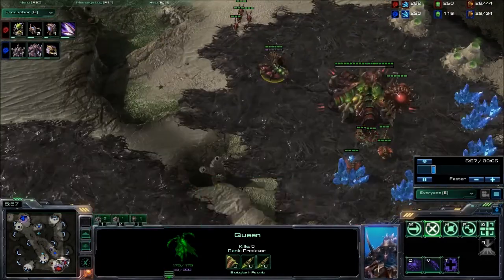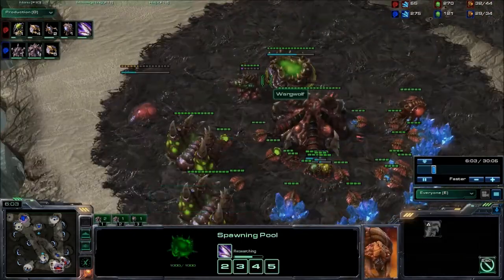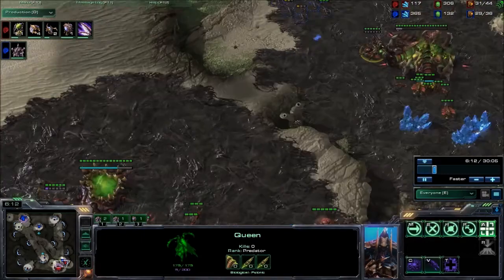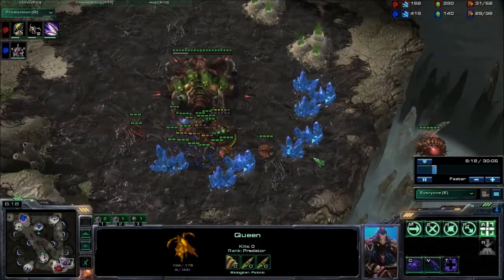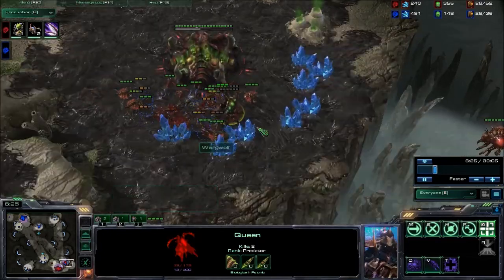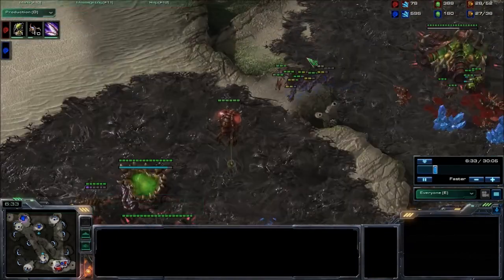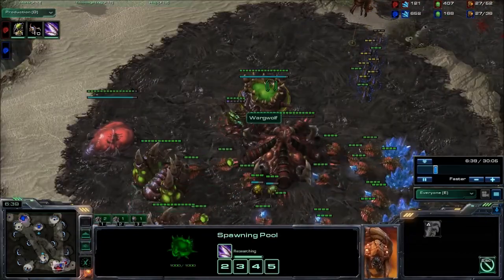I'd like to see some creep connecting these bases — creep helps a lot, especially for Queens when reinforcing. Ling speed is almost done. Our Blue player is moving out with a lot of Lings; the other Queen should probably come down to help defend. The Lings are probably going to get a surround on this Queen — actually no, it's a pretty good position for the Queen, although it could be better.